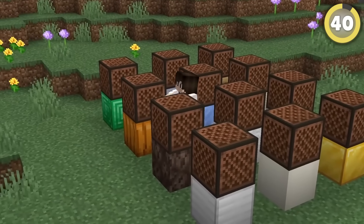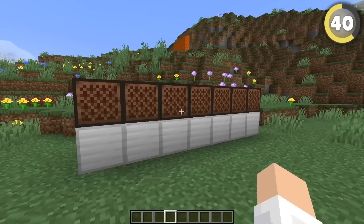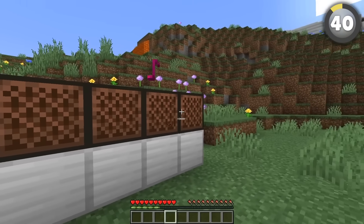It's been forever since we got a new note block sound, but apparently Mojang secretly added a new one. All you have to do is place them on top of an iron block and right-click them 64 times each. Then when you activate them... Oh god, why?